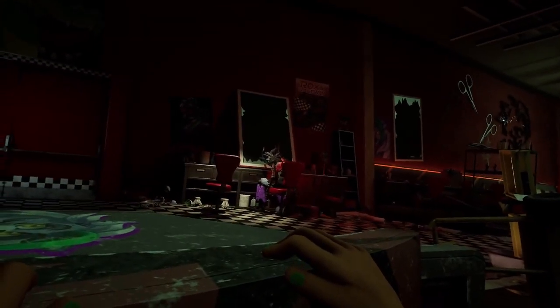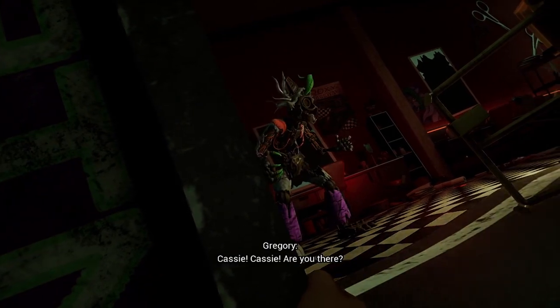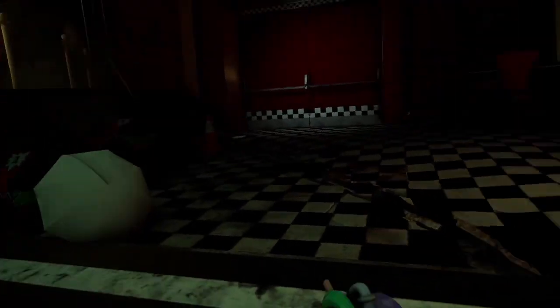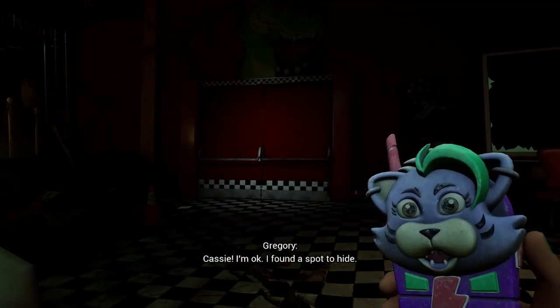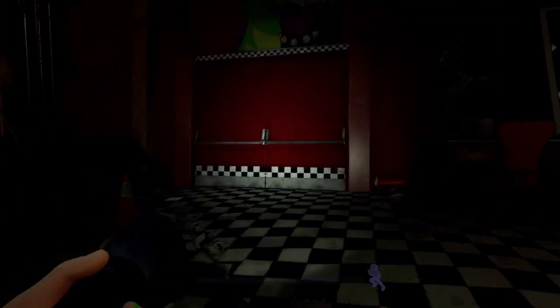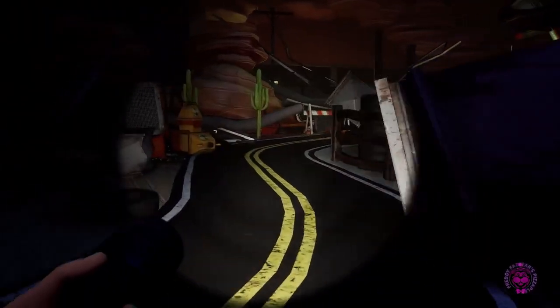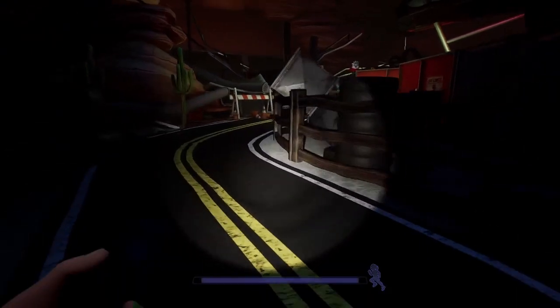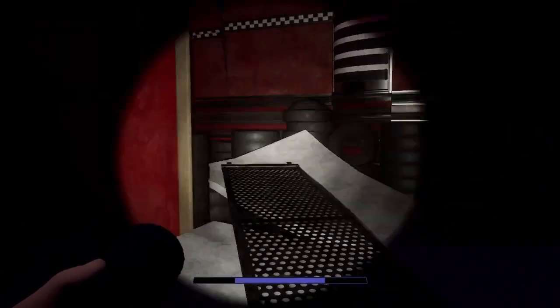This part is actually missable — my first playthrough I missed this entire area. Make sure you follow the pathway I just went. So Roxy's going to come over here. You're gonna have to do this node thing, and then Chica's gonna walk by — I'll show you. You can hear Chica's voice lines if you have the mask on. Chica's the main antagonist of this mini area, then Roxy's the main antagonist of the next one.